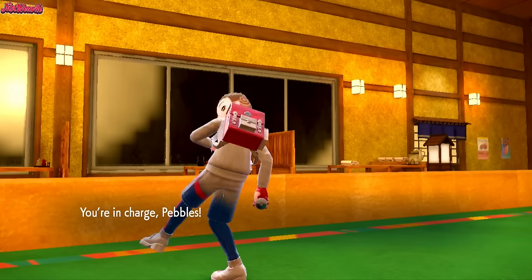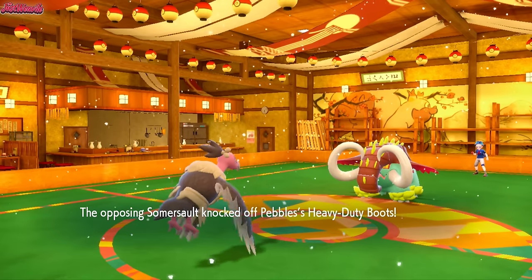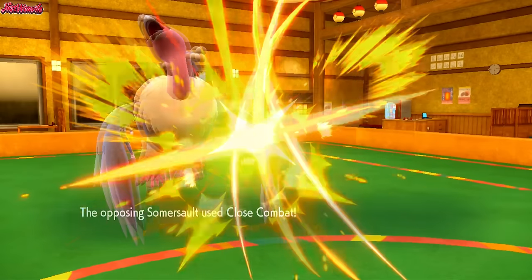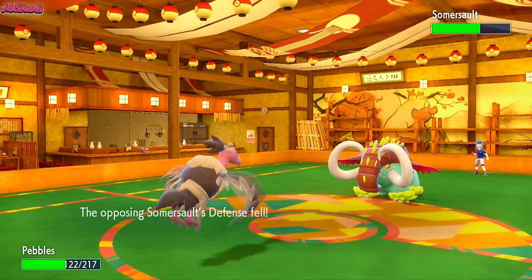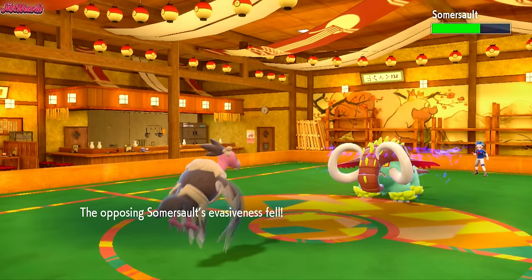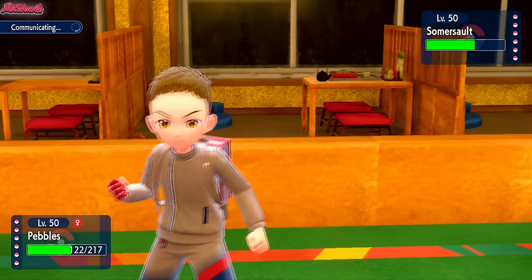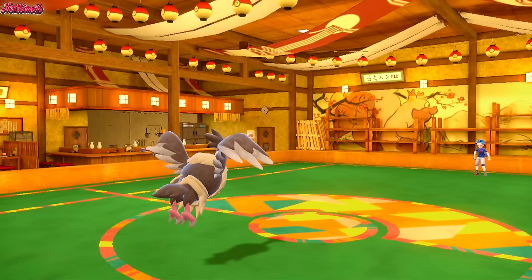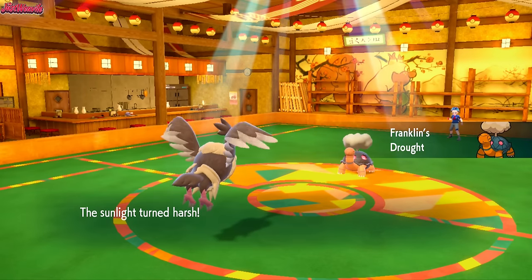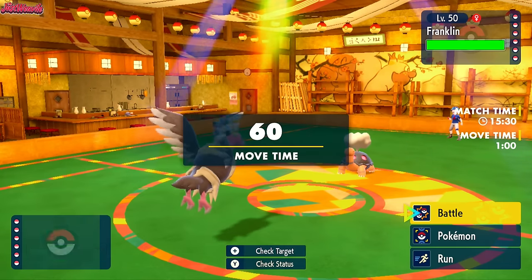Pebbles comes in and they go for a Knock Off, knocking off our boots — not too worried about that. We go for Defog 100% of the time. They go for Close Combat, which stings a little bit but not too much, and their defenses drop. We Defog to clear the hazards. We could scare them out — I think they probably switch. I'm going to Roost just in case, because if they Close Combat again their defenses get lower anyway. They withdraw into Torkoal, which gets Drought up. We Roost to get health back because Mandibuzz could still be really useful, especially if Gouging Fire is Dragonlance. So let's U-turn into Slowking and then Chilly Reception.